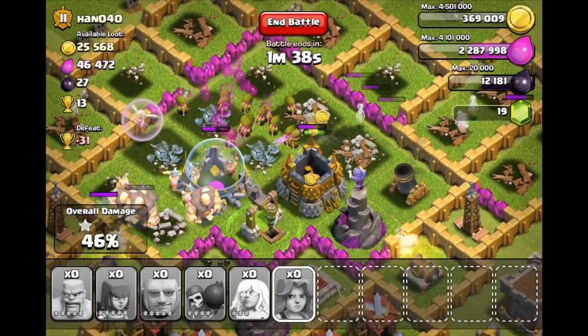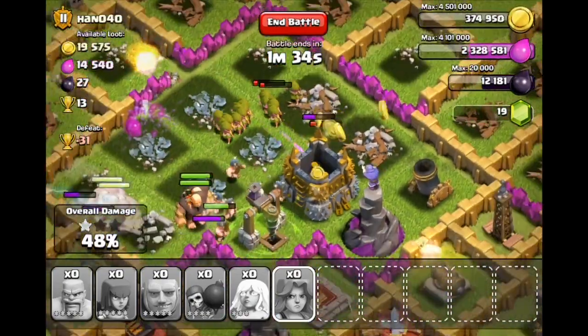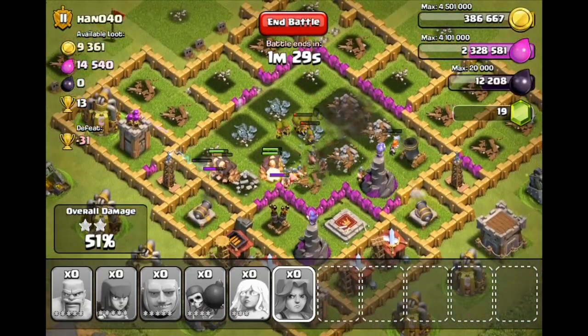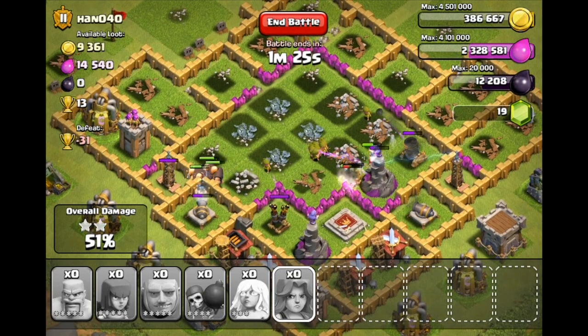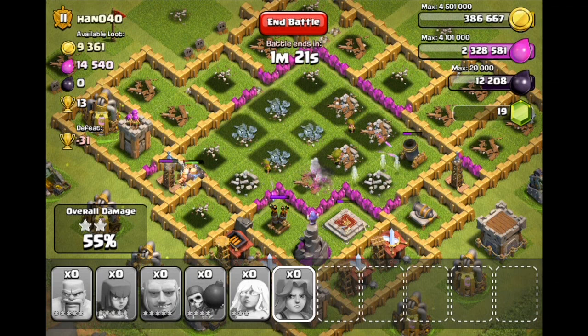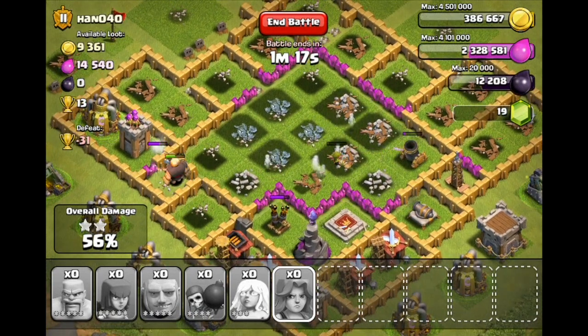Let's see if our Valkyries are still up — I do believe I see a little bit of red hair right there on the other side of that gold storage. Look at the resources we're getting on this — we are absolutely crushing this base. Our Valkyries are now down; our archers are still doing work. Hopefully they can take out that mortar before it takes them out, and they're still going.